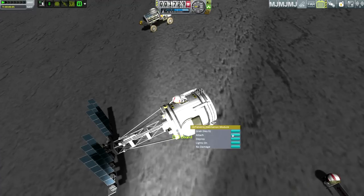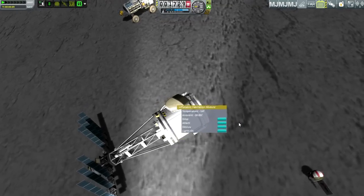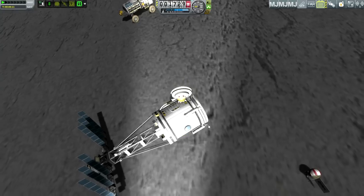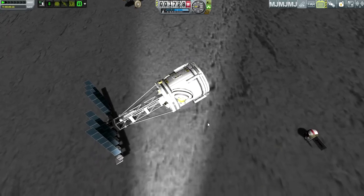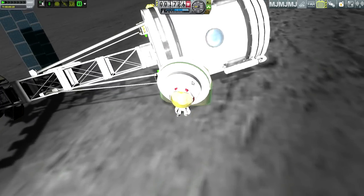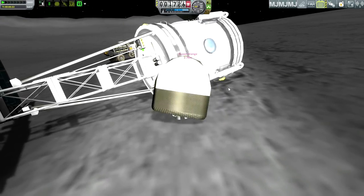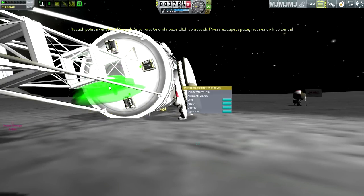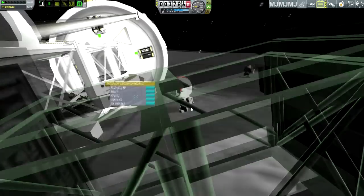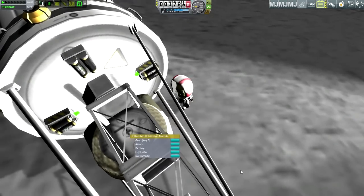So Desric is going to grab the inflatable habitation module. He looks so funny with that thing on top of him. The suggestion was to use one of these — any sort of inflatable thing. USI comes with quite a lot of them. The idea is to attach it and see if it can prop the whole thing up. This could be pretty bad.